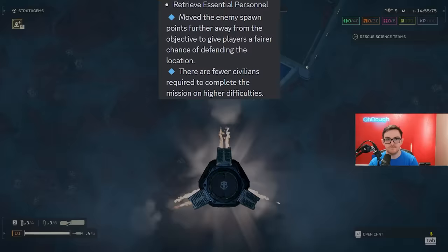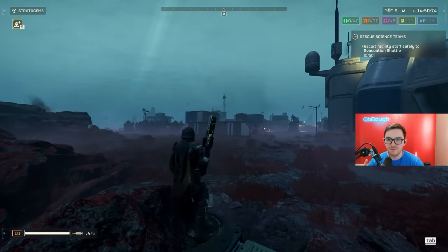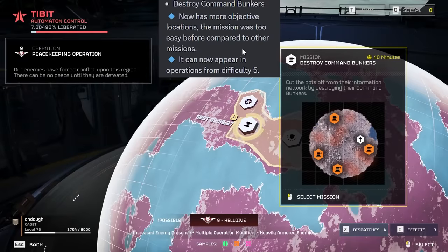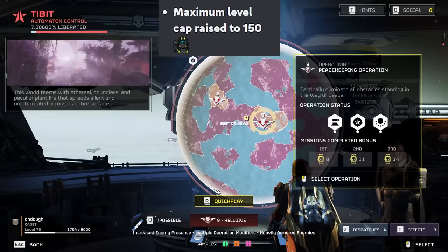They made it easier — evacuate 40 to 36 out of 50 people; they reduced it by 10 for Hellbive. Destroy command bunkers now has more objective locations; the mission was too easy before — if three players have orbital laser, you throw those and the mission is complete. It can now appear in operations from difficulty five. Maximum level cap increased to 150.